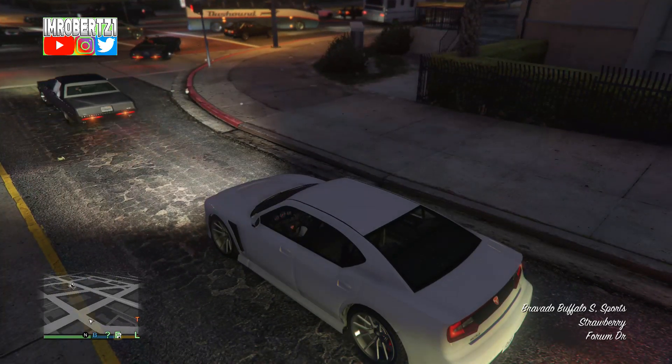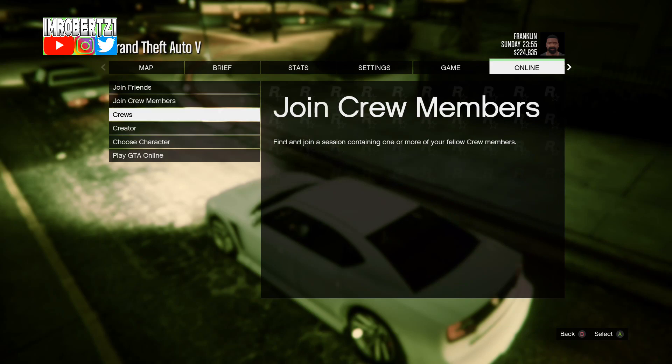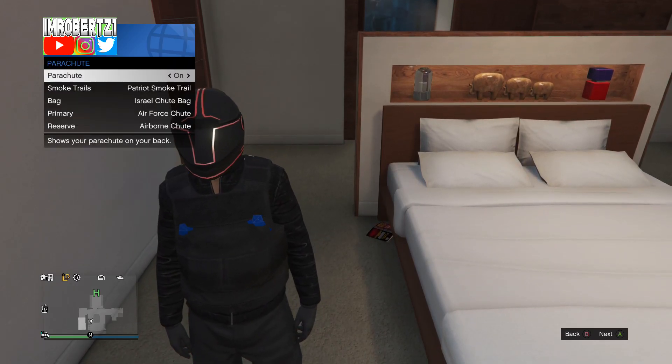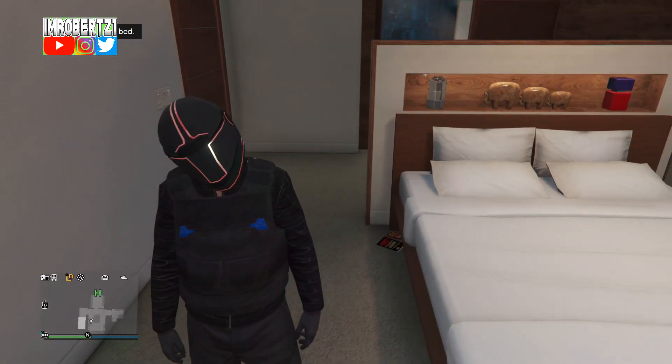Now on console 2, after 5 minutes start up story mode then go into invite only session. Once you get online, switch to the C2 outfit then add an Israel parachute. Wait for the game save, then exit the story mode then quit the game.